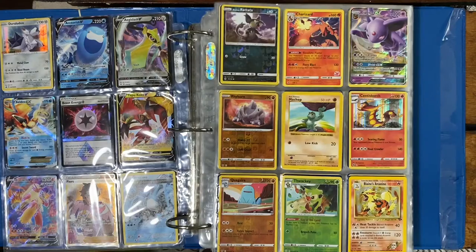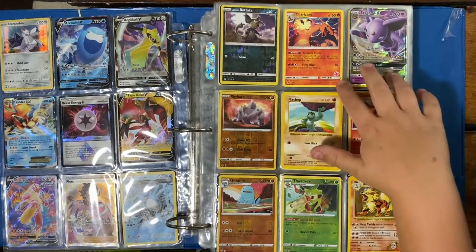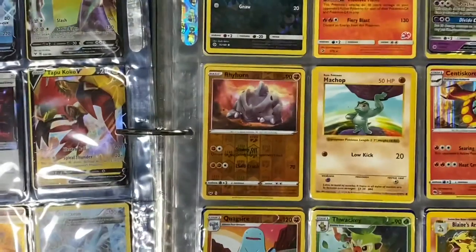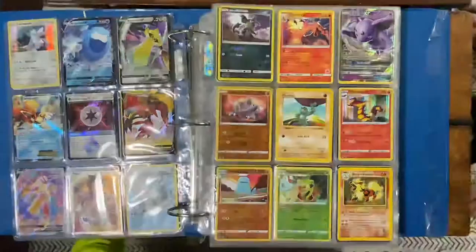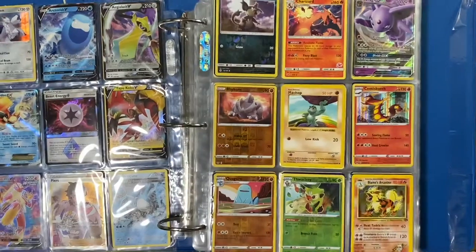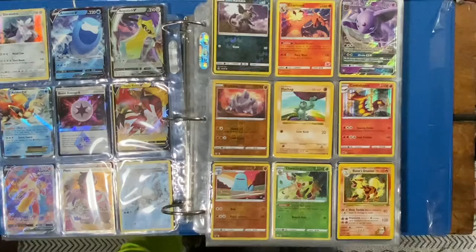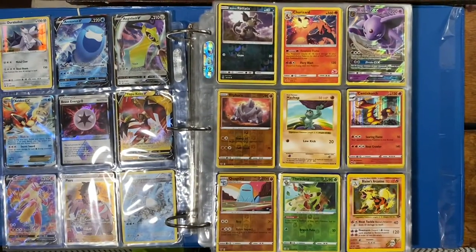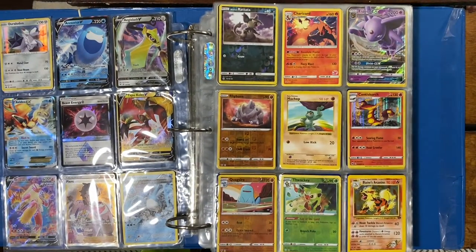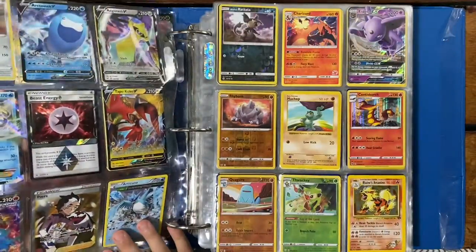We got an Alolan Rattata — I think that's how you say it, comment down below. Then we got Charizard with a little stamp on it — I'm not sure exactly, it has a little stamp on it. Then we got Espeon GX, we got Rhyhorn, we got Machamp Shadowless from Base Set, and then we got Centiskorch Holo, Blaine's Arcanine from Gym Challenge — it's hard to see.